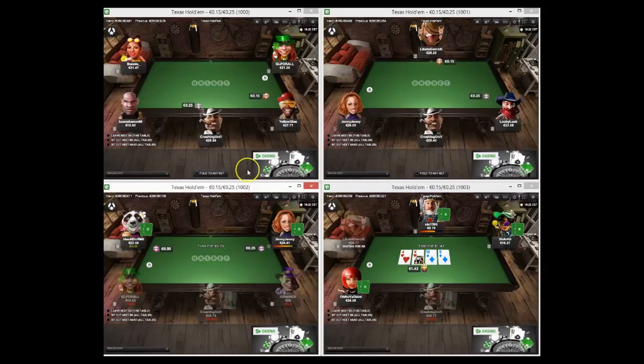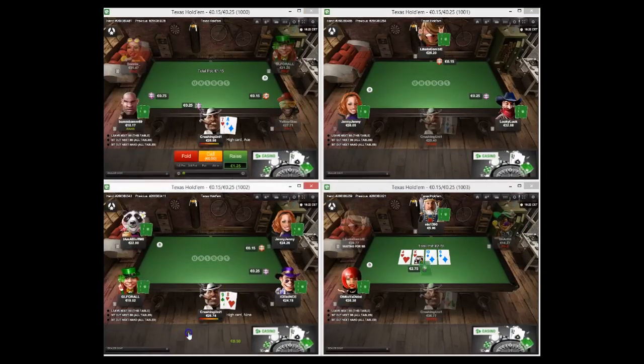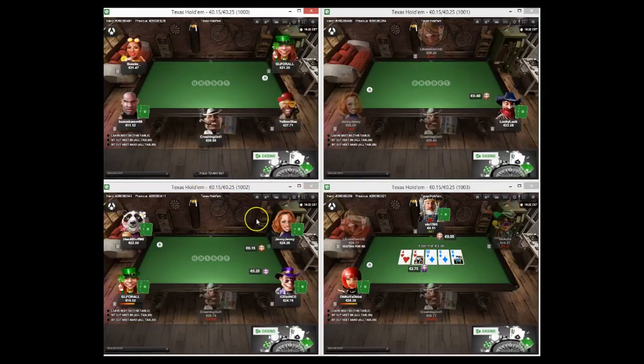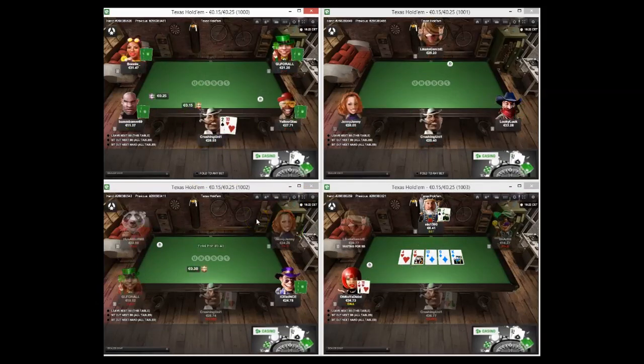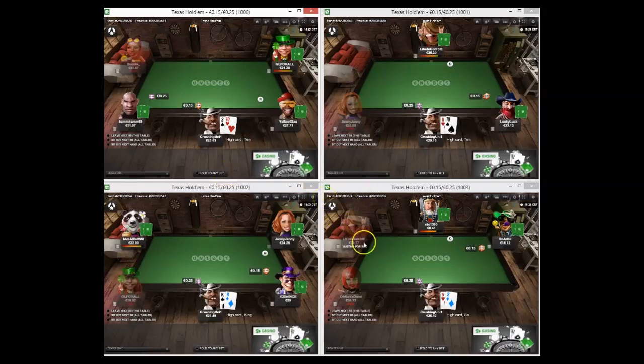Looks like someone just had three of a kind there on the top left table. I'm wearing my glasses and my eyes are still bad. Not going to defend A7-off versus an under-the-gun open versus Mr. Bam Bam. I recognize the name Bam Bam 69 - maybe a reg on Microgaming I'm thinking of, which I assume is a different person. Ten-deuce is way too wide, so I'm going to fold that.